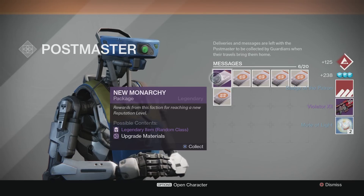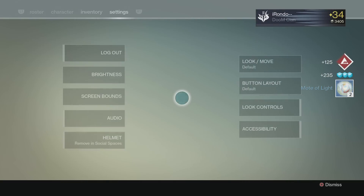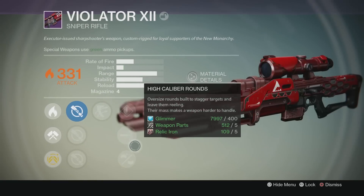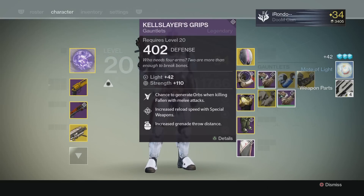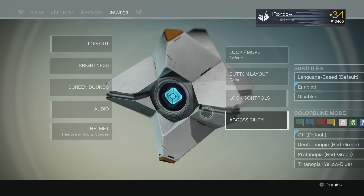We got the Violator, badge of the patron, and motes of light. So nothing good out of that. Let's see what roll we got on the Violator - outlaw, high caliber rounds, rifle barrel, surplus - not that good. We could re-roll it but I already have a lot of good snipers. Then we got an engram and a crappy emblem - not cool. We didn't get a good emblem, so we're gonna switch characters now and go to my hunter.